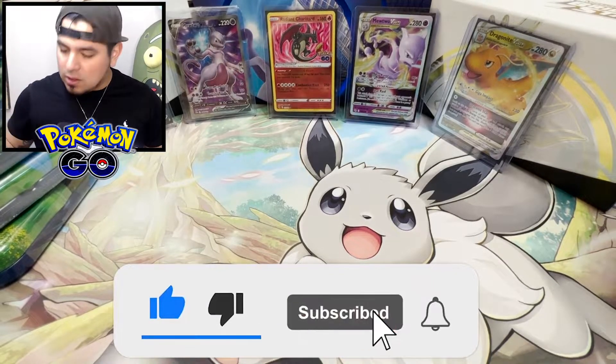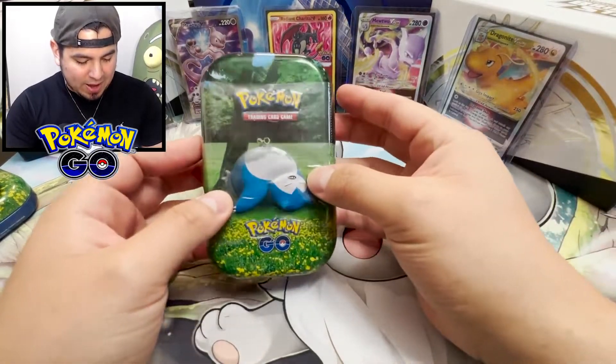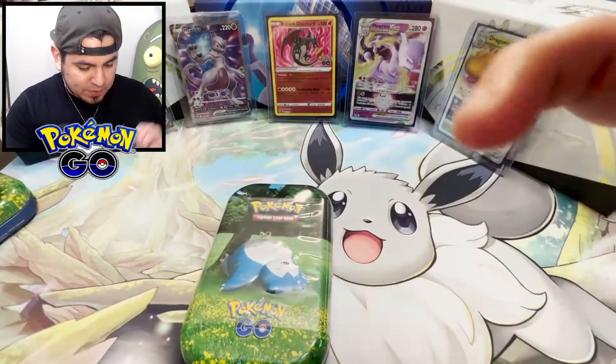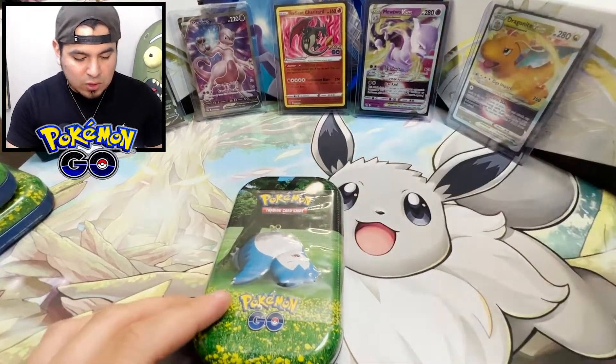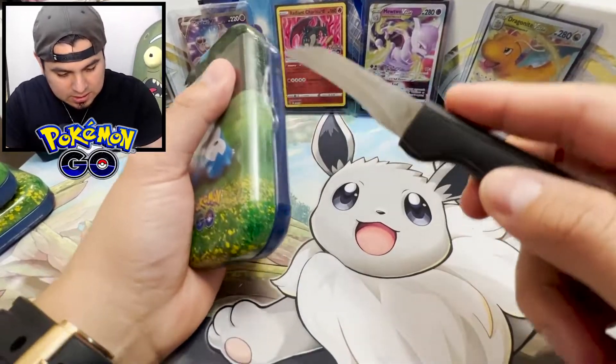If you're brand new, welcome. I'm going to assume each Mini Tin has two packs of Pokemon Go packs, and you can hear there's a coin in there. We got the squad in the background. Let's hope these guys can summon the Rainbow Dragonite, the Rainbow Mewtwo, the Gold Mewtwo, another Charizard, of course. Let's not waste any time.